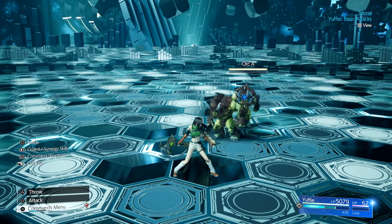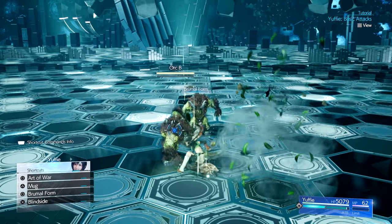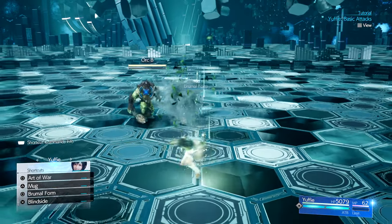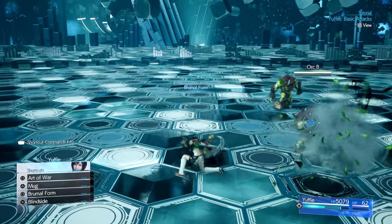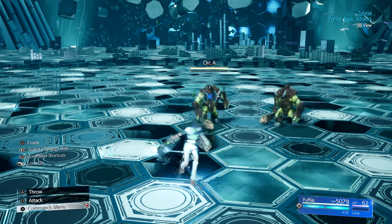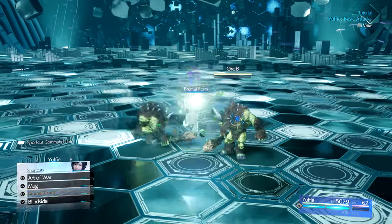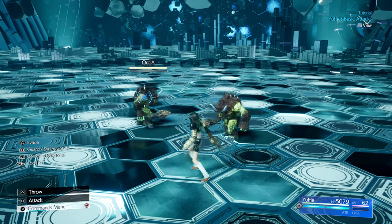Brumal Form is a defensive ability that you can use when you have an ATB bar — it teleports Yuffie out of danger when she is about to be attacked. You can use this skill at any time whether or not Yuffie is about to be attacked. It teleports her a short range in any direction of your choosing by holding the left analog stick the way you want her to go, and it also refunds a portion of ATB back to Yuffie.